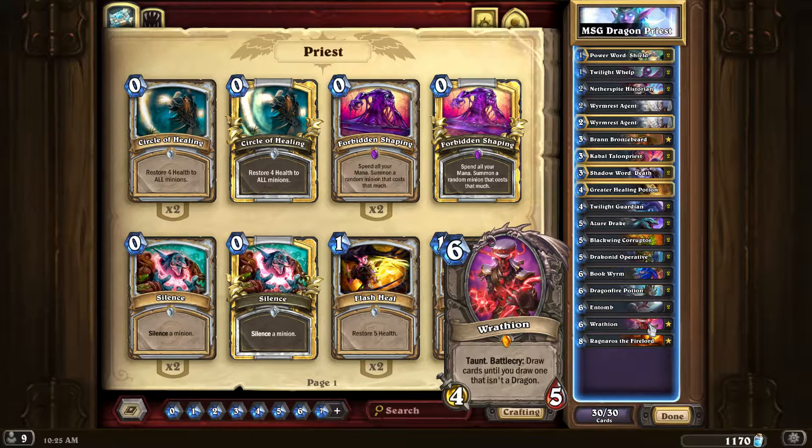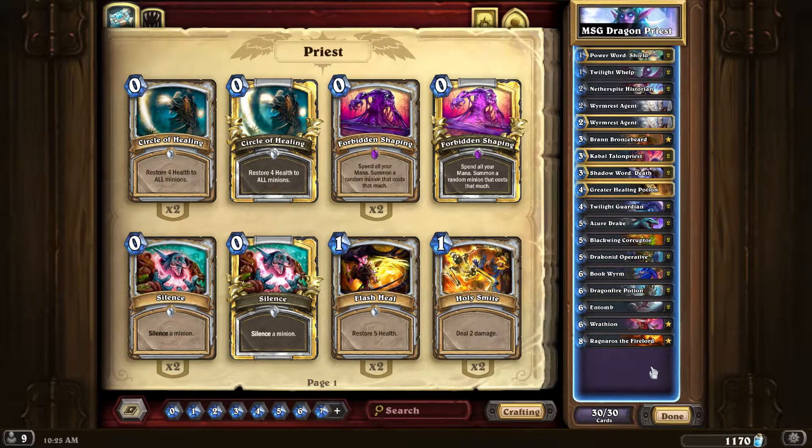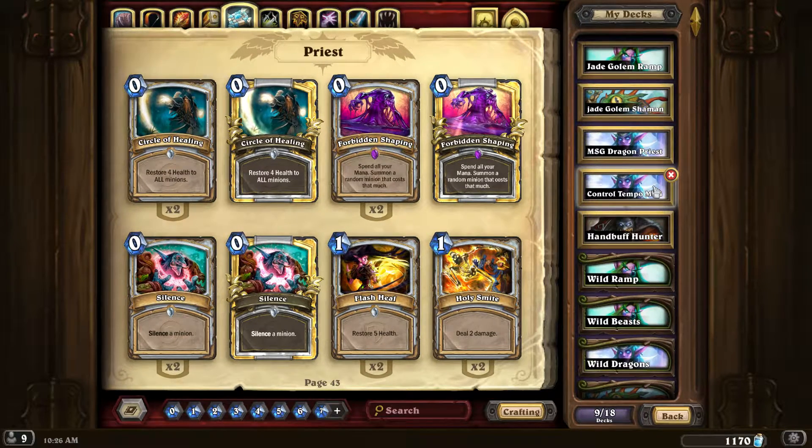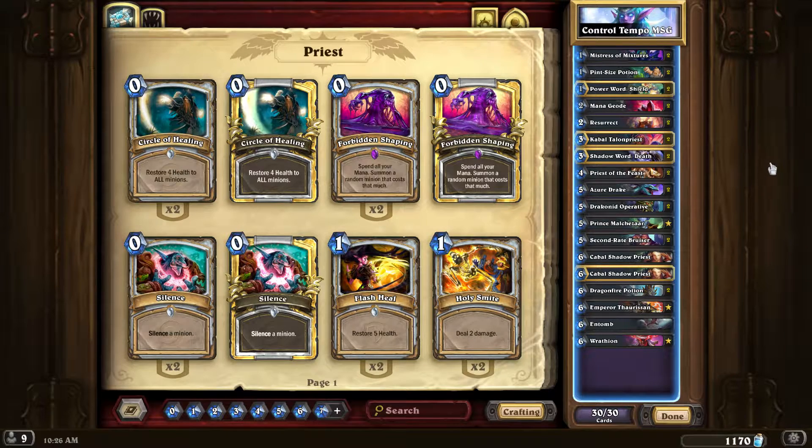Two Bookworms, Dragonfire Potion — excellent card. Two Entombs, and Rathion — he could potentially draw you two or three cards but he is a risk since he could mill you. Then Ragnaros for some punch. Originally I had only one Entomb and had Chill Maw in there. I took out Chill Maw and put in the second Entomb. If you're going against a lot of aggro, swap that second Entomb back out for Chill Maw.